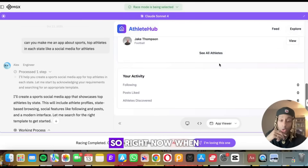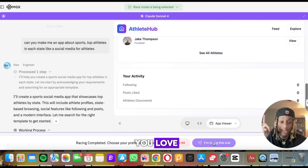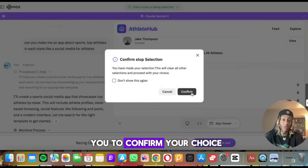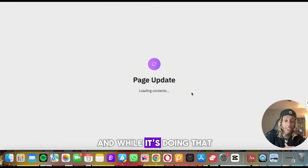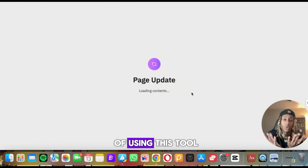I clicked 'Feed' and look at this in real time — some of these buttons already work without you even telling them to. So when you select the one you love, you click it and it's going to ask you to confirm your choice. While it's doing that, let me tell you some of the benefits of using this tool.